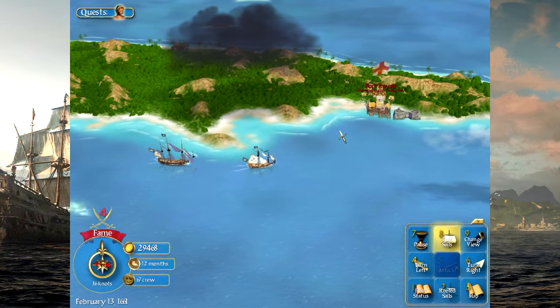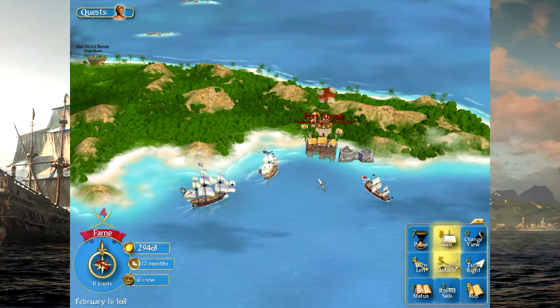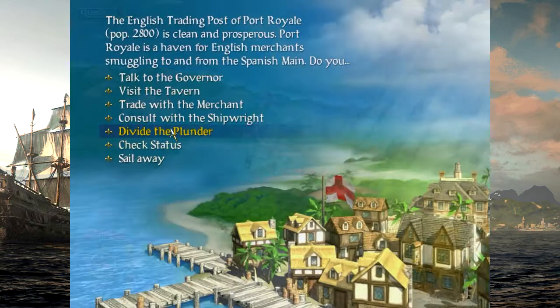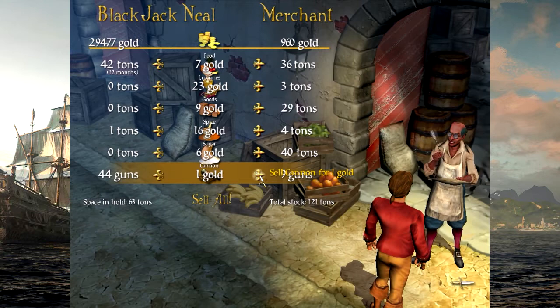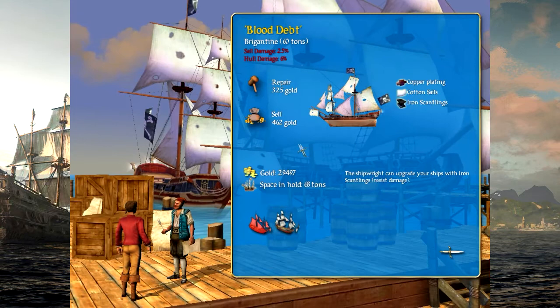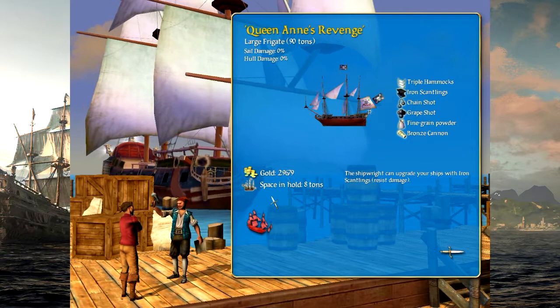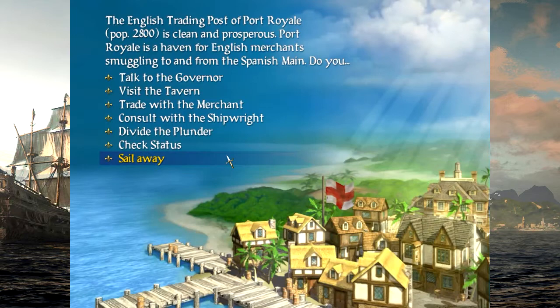There's an English merchantman. We haven't gotten to the point where we can lay the smack down on our home country — we're trying to get some rank. Let's trade with the merchant. We've got 53 guns, we'll sell down to 40. Sell the spice — all we have is food at that point. Consult with the shipwright. We'll sell the Blood Debt — you have served us well. The Queen Anne has quite a lot of stuff, so we'll repair. It's strange, because I thought the Queen Anne's Revenge was Blackbeard's ship. That shows what I know.